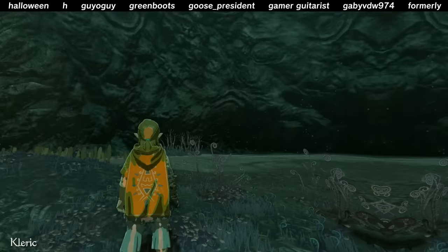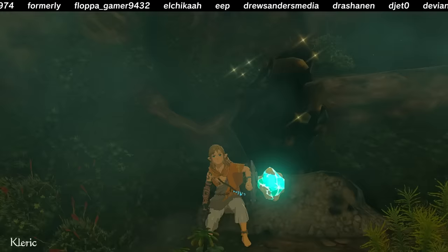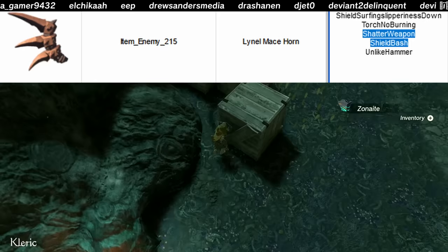Let's go with a one-handed weapon. We want high durability and something we can repair, so royal broadsword it is. Put a silver Lizalfos tail on it, and bam! A long-ranged weapon that's good for mining too. Get that trash out of here! Shields are the best mining tools.